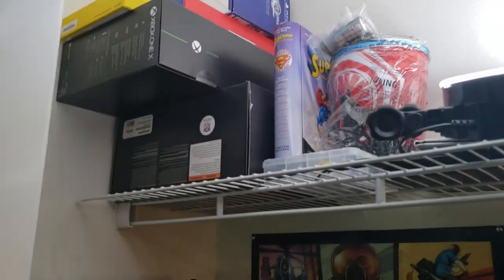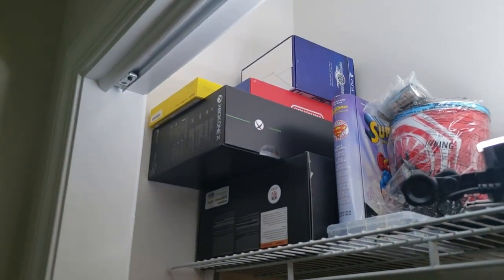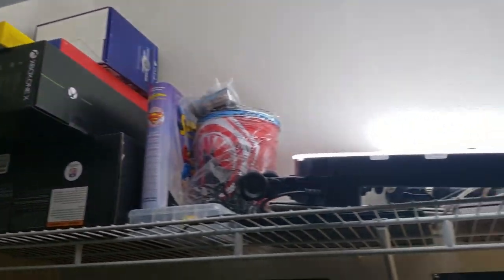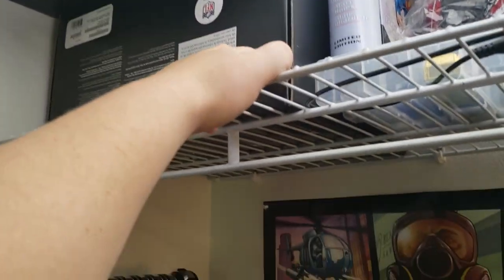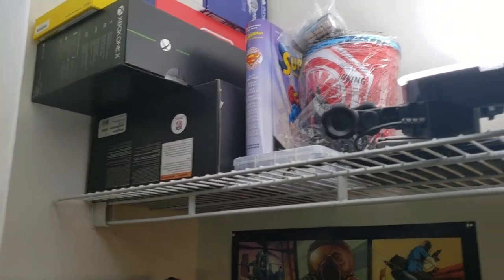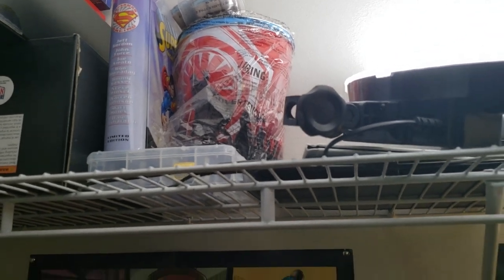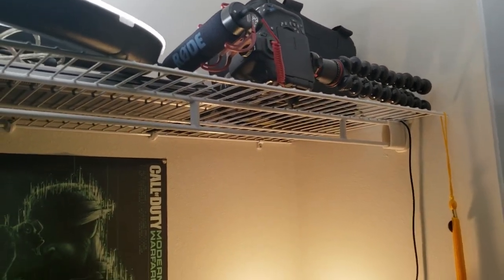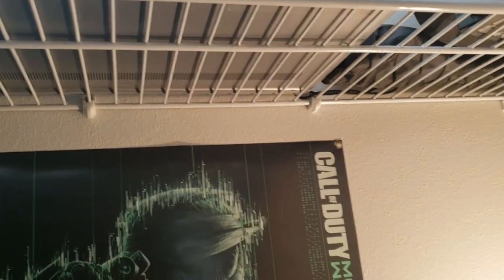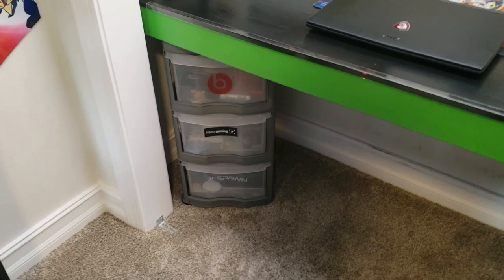Up top, last video I had all my various console boxes lined up across the top to make it look better, but I needed the ring light to make it more lit up in here. This is the original Xbox One box, the Project Scorpio box, the Pikachu 3DS box, my Switch box, and the Hollow Realization Collector's Edition box on top, plus some other random stuff like a Superman Hot Wheels thing and popcorn buckets from Rise of Skywalker. And there's my Canon T6i camera. Down below there's a paper shredder for sensitive documents and just some storage.